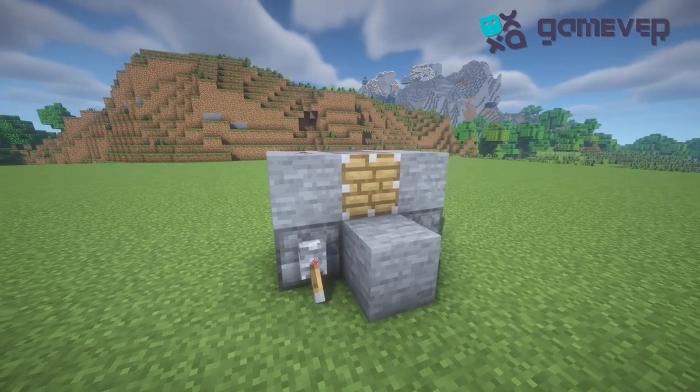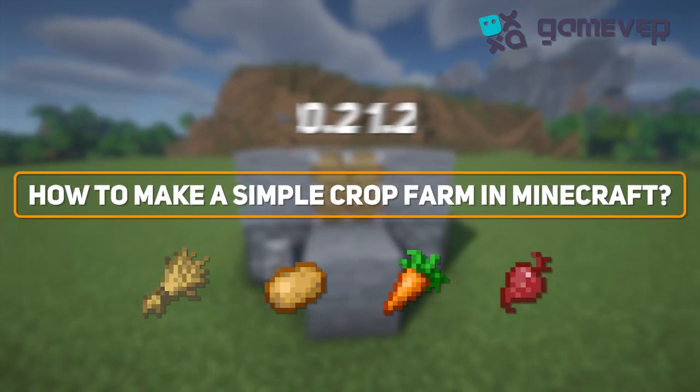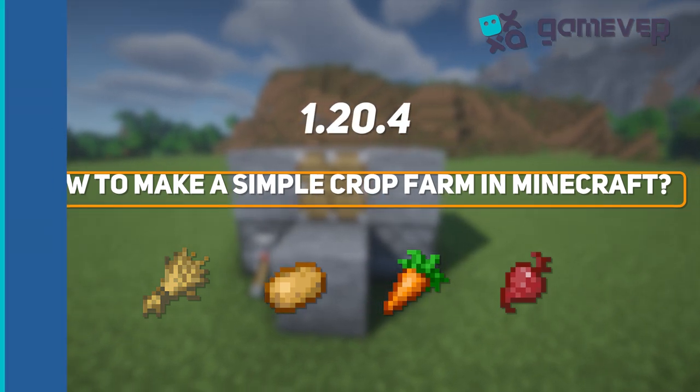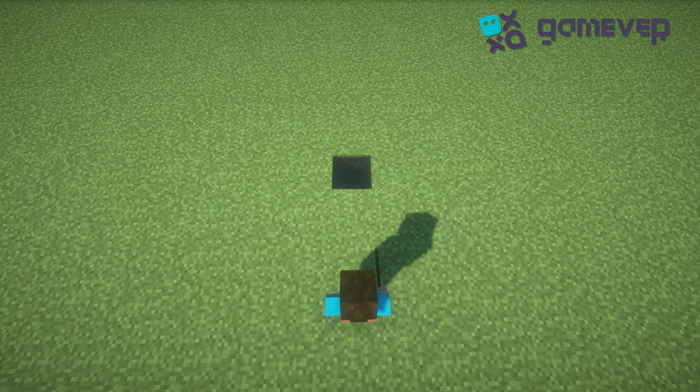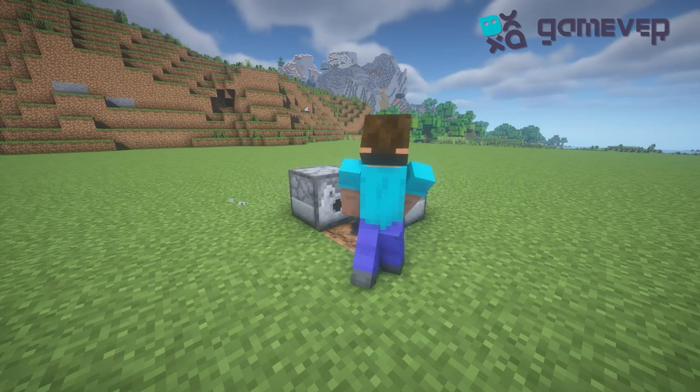Hey everybody, this is gamever and today we will be building a simple crop farm in Minecraft 1.20.4. First of all, pour a bucket of water and make a farmland. After, place three dispensers and fill them with bone meal.